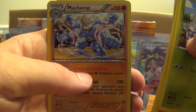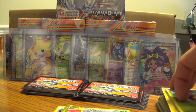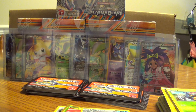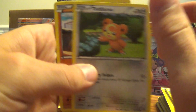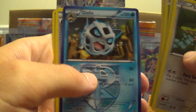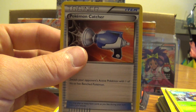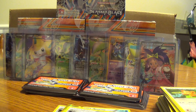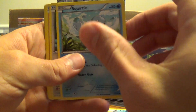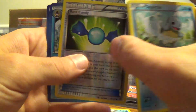Holo Machamp. I'm surprised, but so far no more EXs — only one this box and there was a Dialga. Pull rates are definitely looking much lower than previous sets. Got another Catcher, and another Reverse Holo Rare Candy.